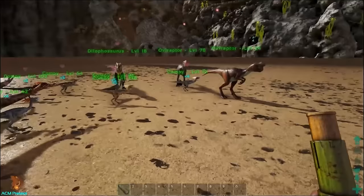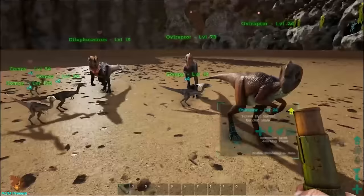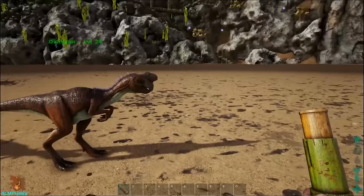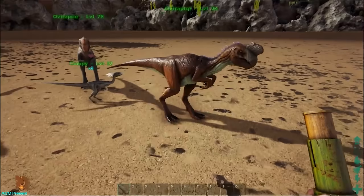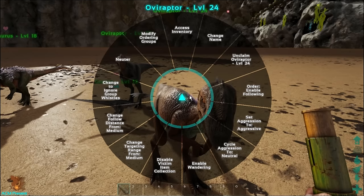Another thing you can do is order dinos to ignore whistles. If you have all your direwolves set into group two, you can put some of them to ignore that whistle. This is useful if you don't have enough groups to separate the direwolves you want to send from the ones you want to keep — just toggle ignore whistle on the ones you want to hold back. There are a lot of uses for this and I guarantee it's going to become one of the most popular game mechanics released lately.